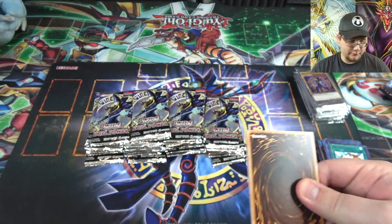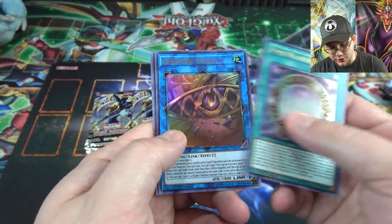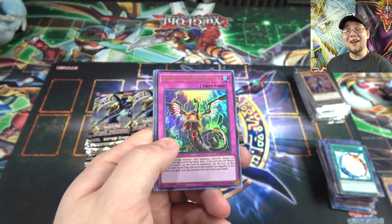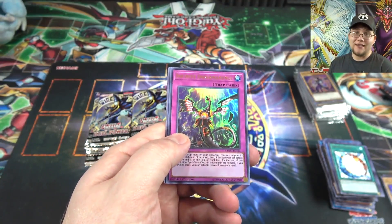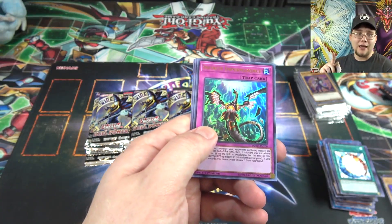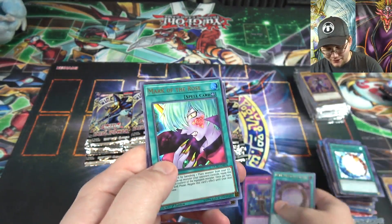I hope I get a playset of all the Necroz because we might have to build that — that might be fun. Dark Magical Circle, Clavkiys Genius, Infinite Impermanence — finally, there we go! That's the other card I was afraid I wouldn't get even one of. I've heard this is the toughest card to get right now in the set. I'm glad I at least got one — so I'm not the guy who missed out on one card from the whole case.